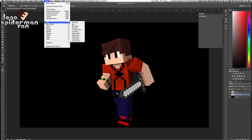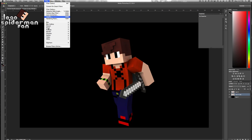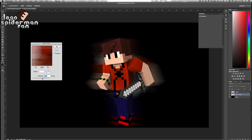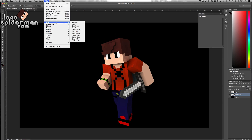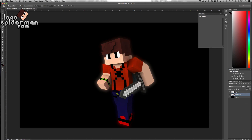Now we're going to go to filter, then blur, then Gaussian blur. There are also a lot of other things you can do — I like to do motion blur, and you can make it look as if he's moving. A cool thing is to put it really high and then erase the front part so it looks like he came from that position. But we're just going to stay with the Gaussian blur today at 16.2.